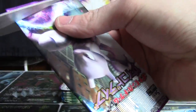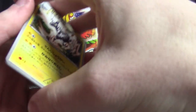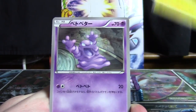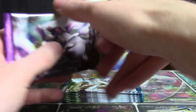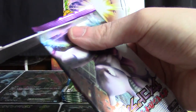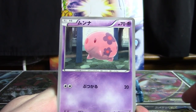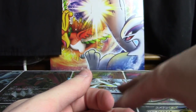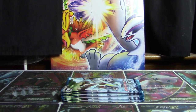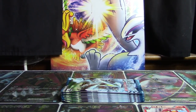Two more packs of Psycho Drive to go and then we get our eight packs of Hail Blizzard. We have Zebstrika, a Grimer, and a Musharna. And lastly, we have a Sky Arrow Bridge, a Munna, a Luxio, a Meowth, and a Simisear for the last one. Probably not the way I wanted to go out with Psycho Drive, but you can't help that kind of stuff.